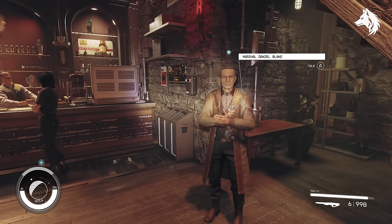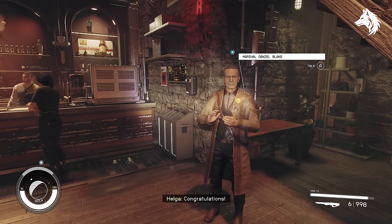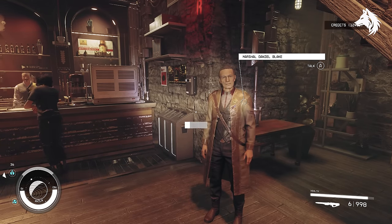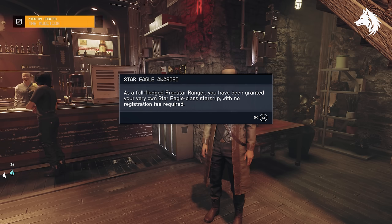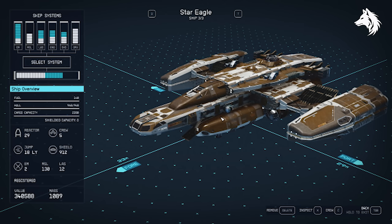Star Eagle is a well-rounded class A ship and considered one of the best free ones. It's got a good mix of cargo capacity and combat capabilities, so it makes it good for resource gathering and just regular gameplay. You can obtain the Star Eagle as a reward for completing the entire Free Star Ranger quest line, which is available in Aquila City.